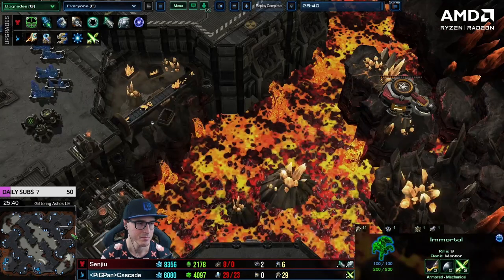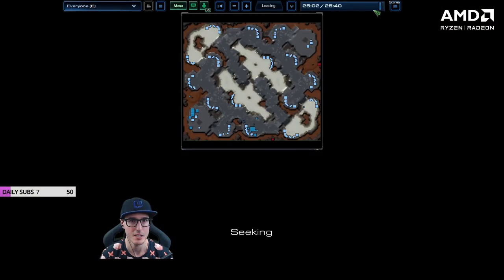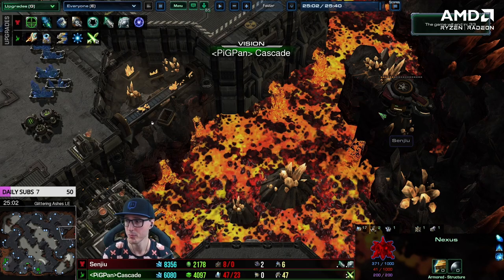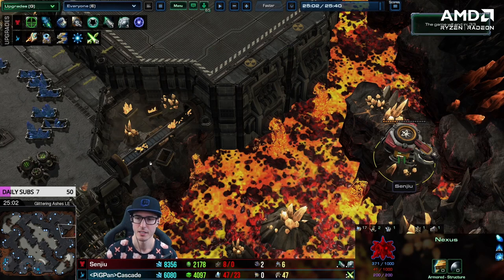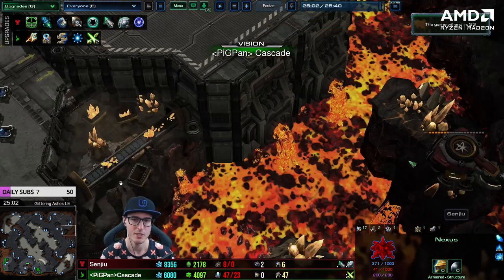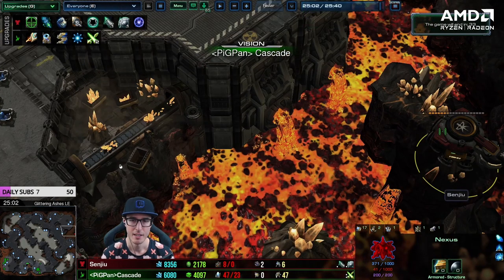A StarCraft mechanic many new players don't know: if you can see your opponent's buildings on the map without actually having units there, that means they don't have a command center — after about a minute they get revealed. So basically, as Cascade, you should have been warping in stalkers non-stop. In terms of the opening, Cascade had something more approaching a standard opening — nexus into a second gate, four gas, not many gateway units but did have a shield battery. Just very little map vision after the early game.